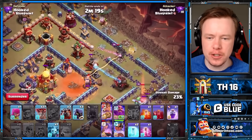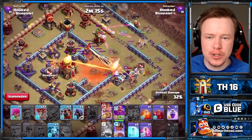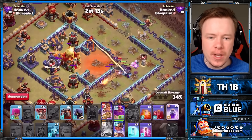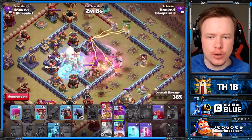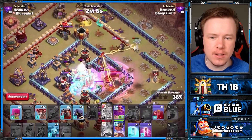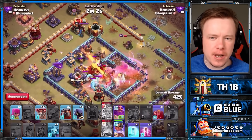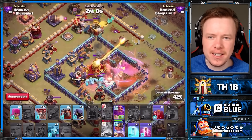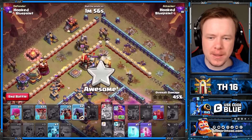Hero equipment is interesting for this, because I've brought the Giant Arrow. Because you use the Queen ability at the start of the battle, there are a lot of defenses you can hit with her ability. But ultimately it's up to you — you can also use the healers, because the healers will mean she stays alive a little bit longer. I think the Giant Arrow is more likely to get value, but there are some times the healers will do nothing.